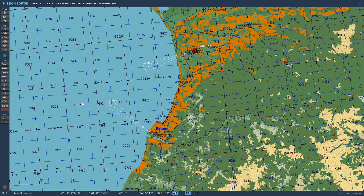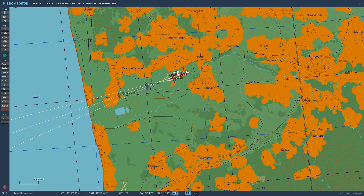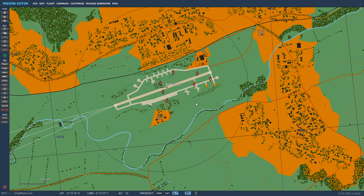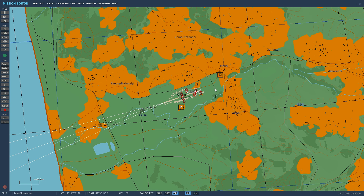Welcome back guys, we are into the next tutorial for DCS mission making for dummies, including me. Today we're going to go through how to add a static object. All of these units that we spawned in or put in the mission beforehand are units that will engage targets, drive around, and do things. But you can also put in static objects.